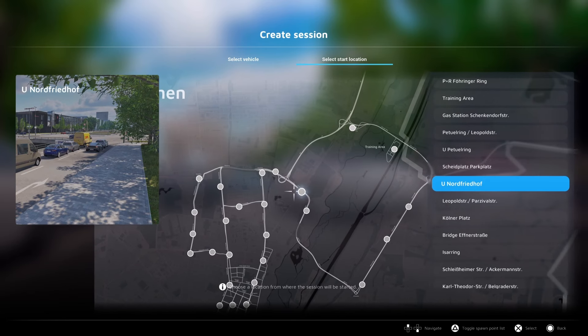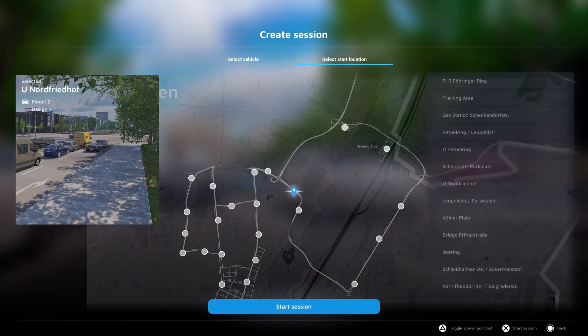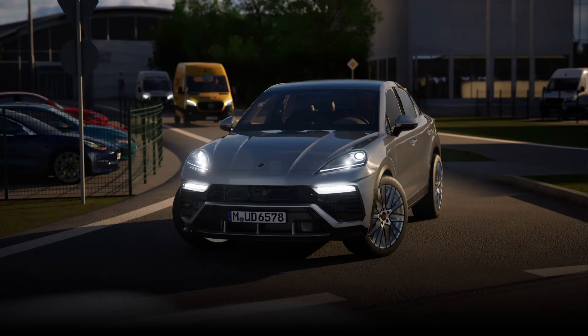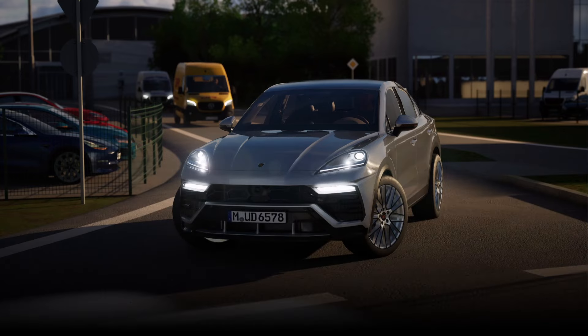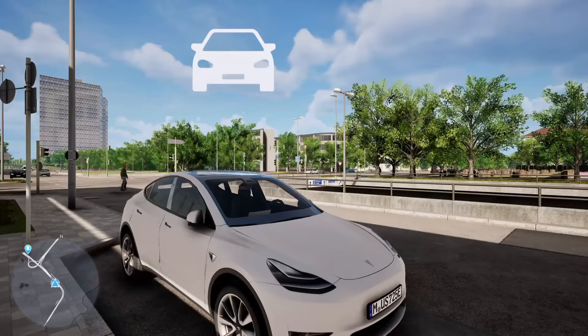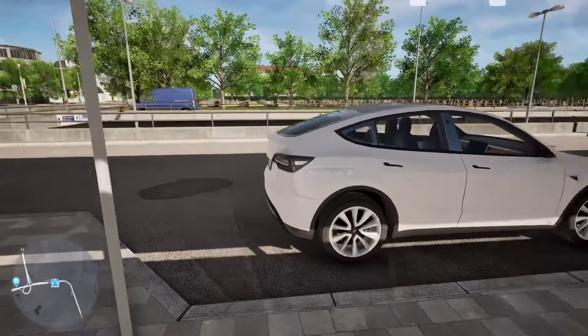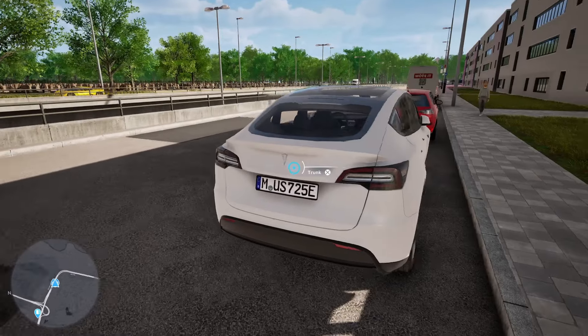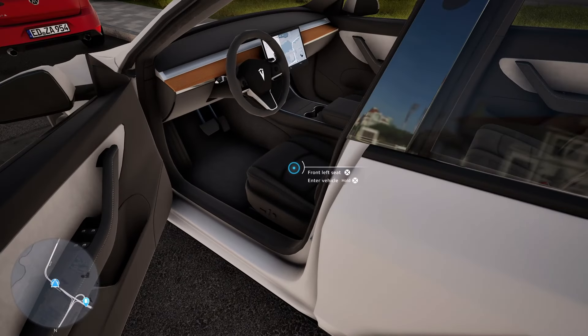I'll just pick a location — Nord Friedhof, let's do that as a start point and see what jobs we can pick up. Since that first look I've played it quite a bit, so I'm a little more familiar with how the game works. As you may remember from the first look, picking up jobs was a bit confusing, but now I've learned to just drive around. Here's our vehicle — our Tesla that isn't a Tesla; even the badge is similar. Let's jump in.